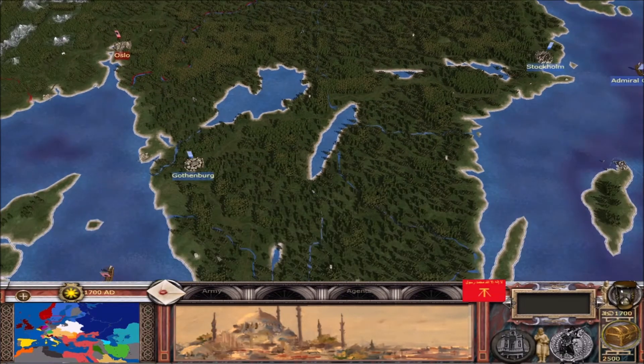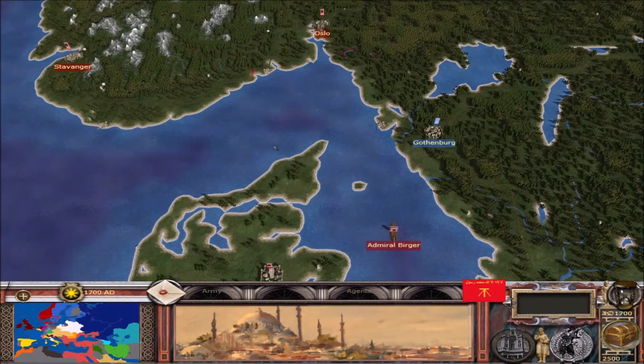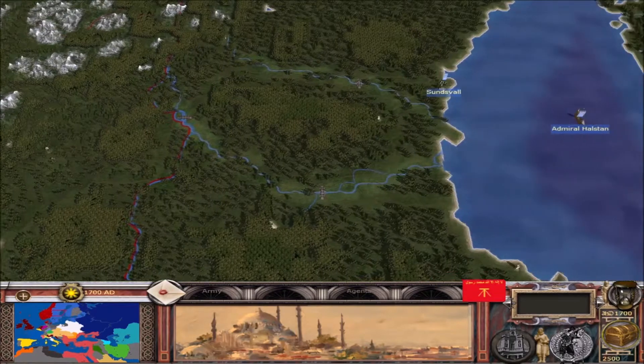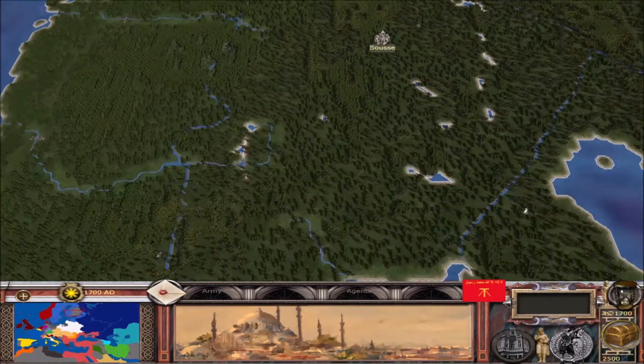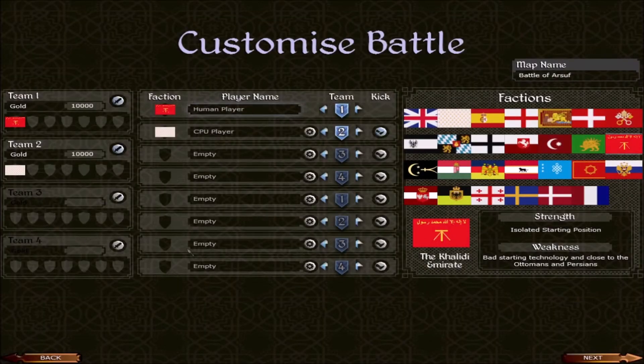And finally, to Scandinavia. Scandinavia is fairly self-explanatory — if you conquer all of the Scandinavian region, you will be able to form Scandinavia, which pretty much just gives you a new flag. Now, I actually lied earlier at the beginning of this update video. Two factions have fully implemented rosters: the Khalidi Emirate and the Hungarian Revolt. So we're going to take a look at both of those.